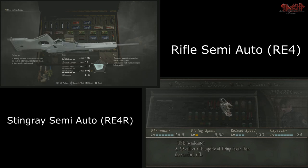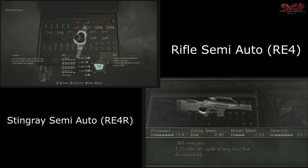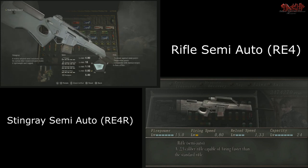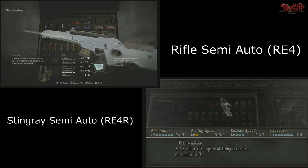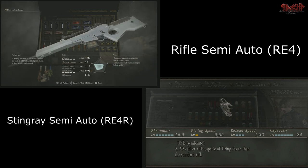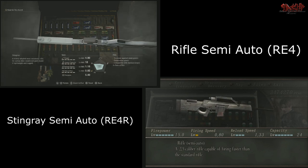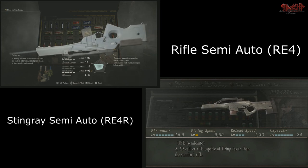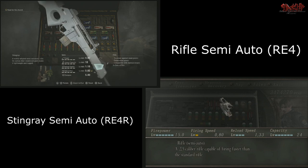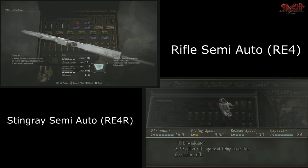Now let's move on to the stats when it comes to these two semi-auto rifles. For the Stingray, it has a power of 490, an ammo capacity of 18, a reload speed of 1.18, and a fire rate of 0.92. When you upgrade it and get its exclusive version, it will have double the fire rate. So that's the Stingray in a nutshell — it is good for long range.